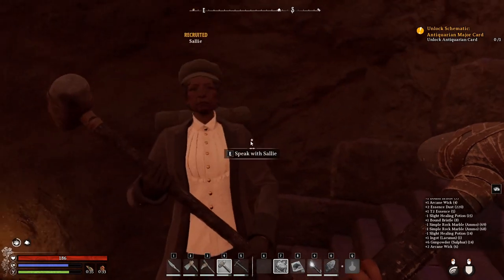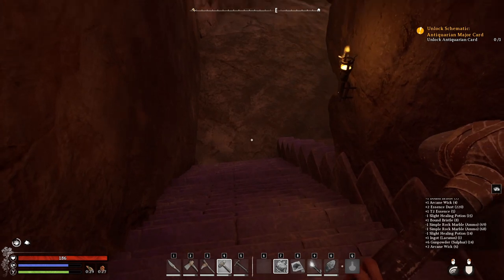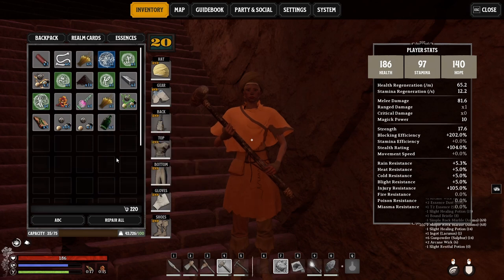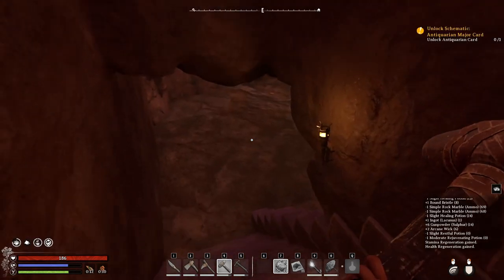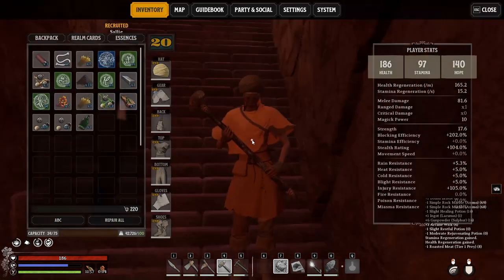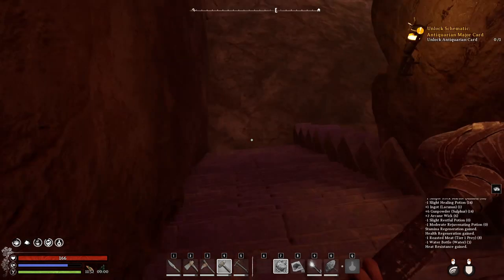Are you okay? No problem with health, with anything - amazing health regen, stamina regen. Let's take this one. I don't even know if they do anything but I'm gonna take them. Good stuff. Apparently I could use some food. That's about it - rest. I had something for rest but I don't know.